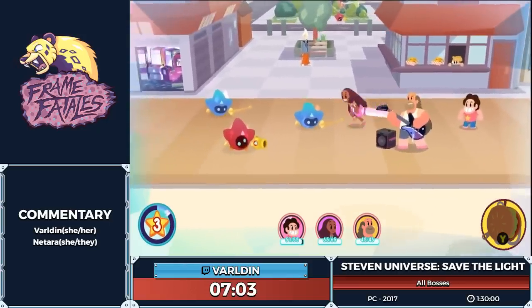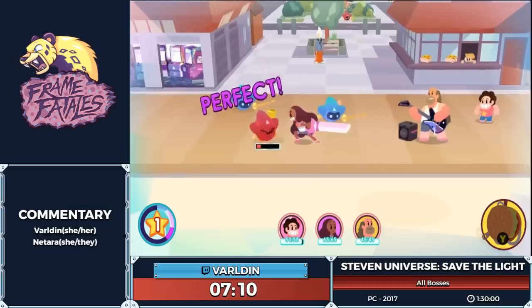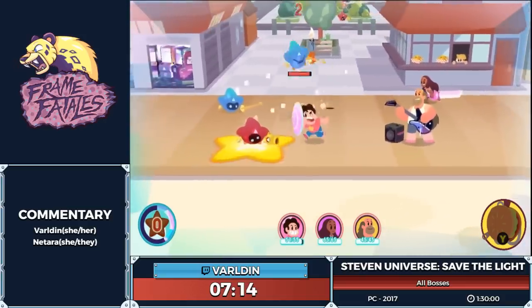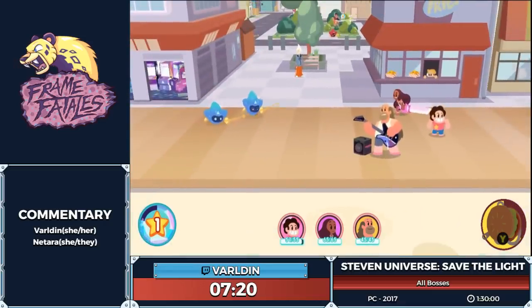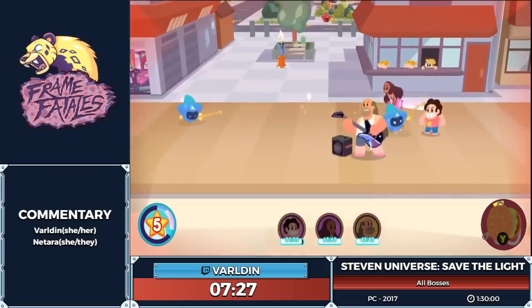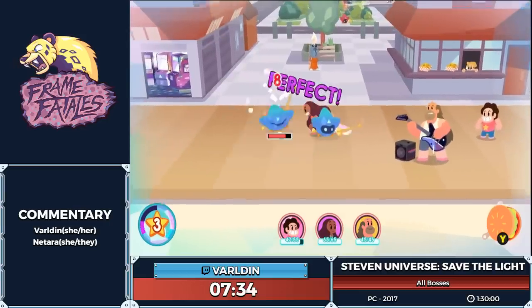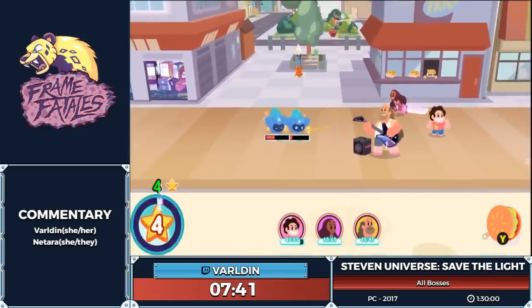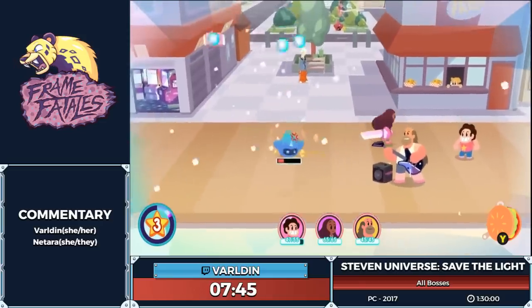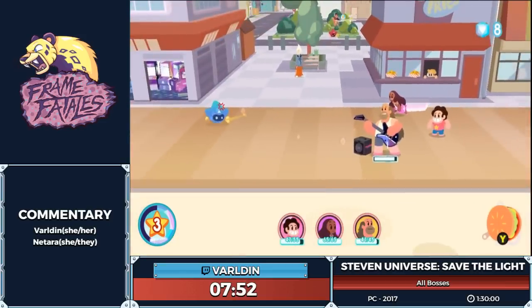Just because we've done these fights so often, we know the fastest way to set up all the enemies to maximize damage. For example, I have Steven dash into the red one to kill it, because it pushes the blue one up to the top so they're next to each other. When Connie attacks, it'll hit both of them. Unfortunately, Greg has gotten the random aggro — the threat in this game doesn't really make much sense, as you can see Greg has just been sitting there with his guitar not bothering anyone, and that light construct decided Greg needs to be attacked.